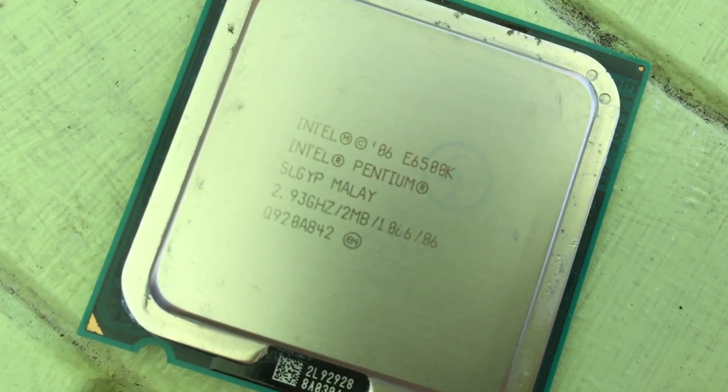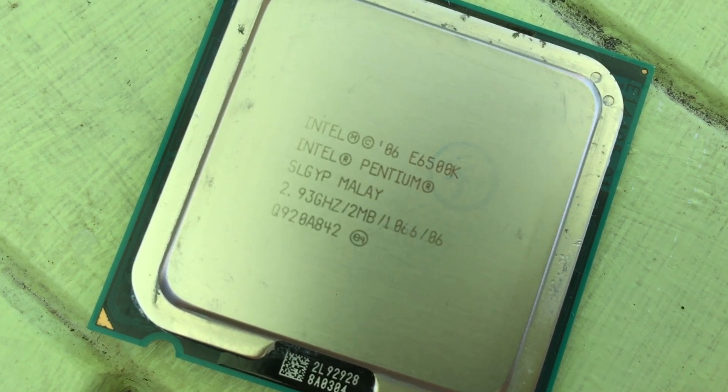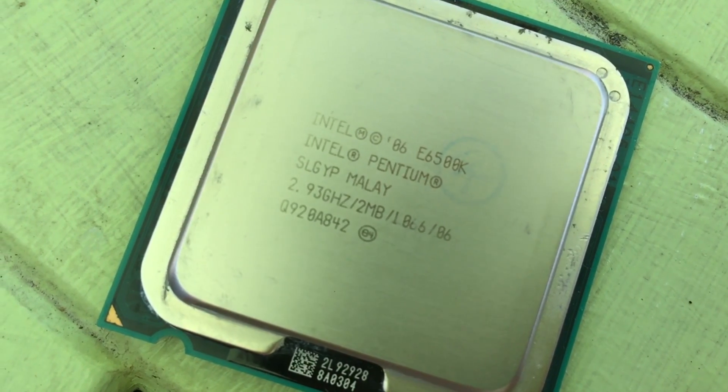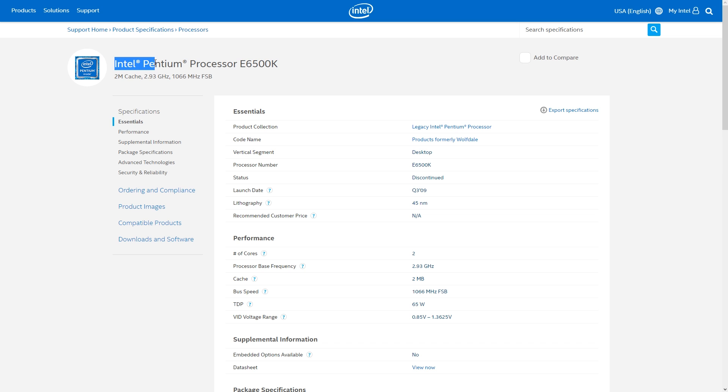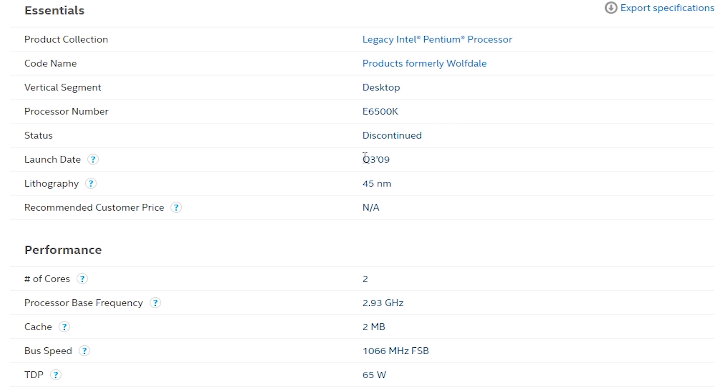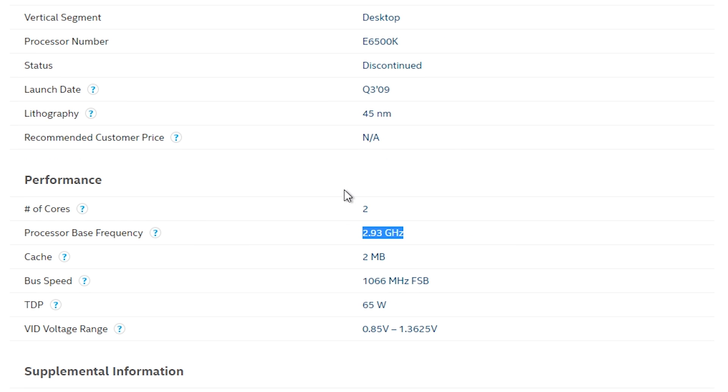This was a big deal because that was a feature reserved for Intel's expensive high-end Core 2 Extreme series, and this was a chip retailing for roughly 89 US dollars. Think of it as being like the original Pentium G3258, except I didn't have quite so much luck with it — but more on that later.